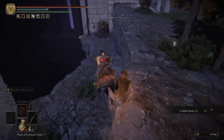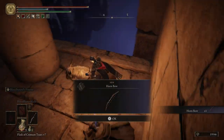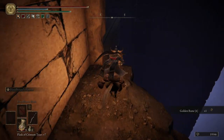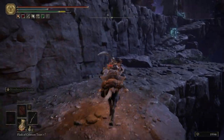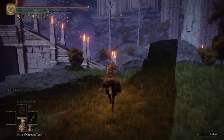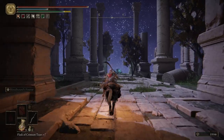Grab the Golden Rune four, and then we're going to fall down this way. We're going to come around these pillars and grab ourselves the Hornbow. And then if we come to the left side, we have another item which is going to be a Golden Rune six. We have some spirits that are chasing us down - just kind of ride past them. And we have made it through the Siofra Riverwell. Again, hopefully I'm saying that right - I'm just really bad with names.